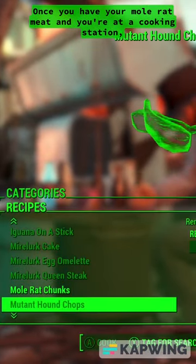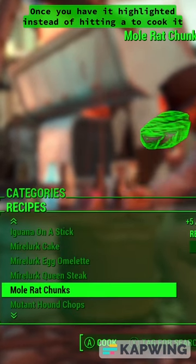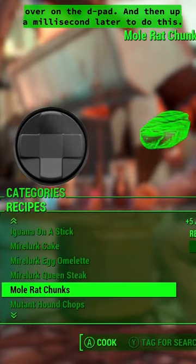Once you have your mole rat meat and you're at a cooking station, find the mole rat meat recipe. Once you have it highlighted, instead of hitting A to cook it, hit over on the D-pad and then up a millisecond later to do this.